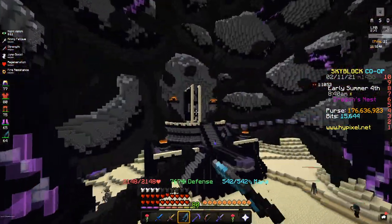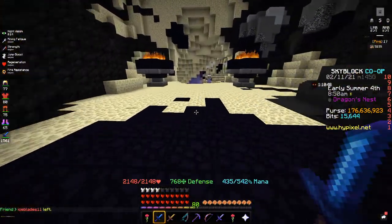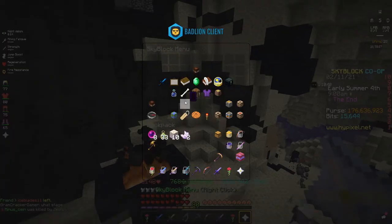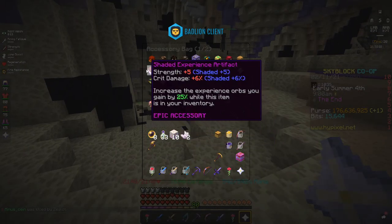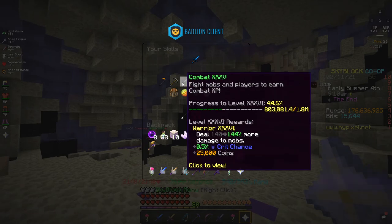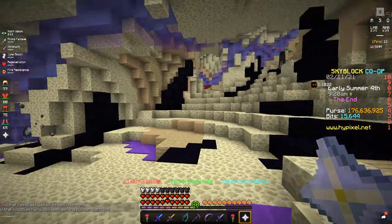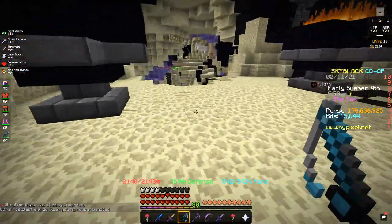Damage relies on 5 main things that you want to include: your weapon — the difference between a good weapon and a not-so-good weapon — your armor, which boosts damage by a lot, your pet, and your talismans. Another thing that only you can get through grinding is combat EXP, as each level boosts your damage by 4%, so you'll do 200% more damage — like 4 times the damage — if you're combat 50 instead of combat 1 or 0.